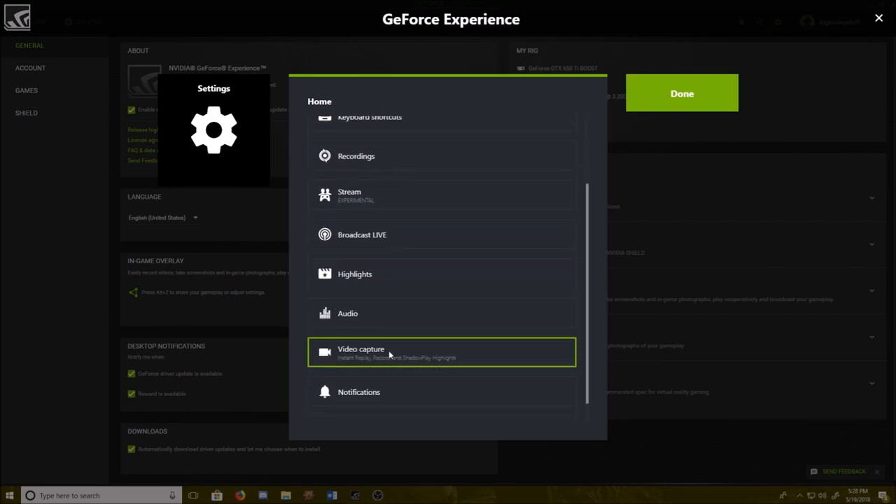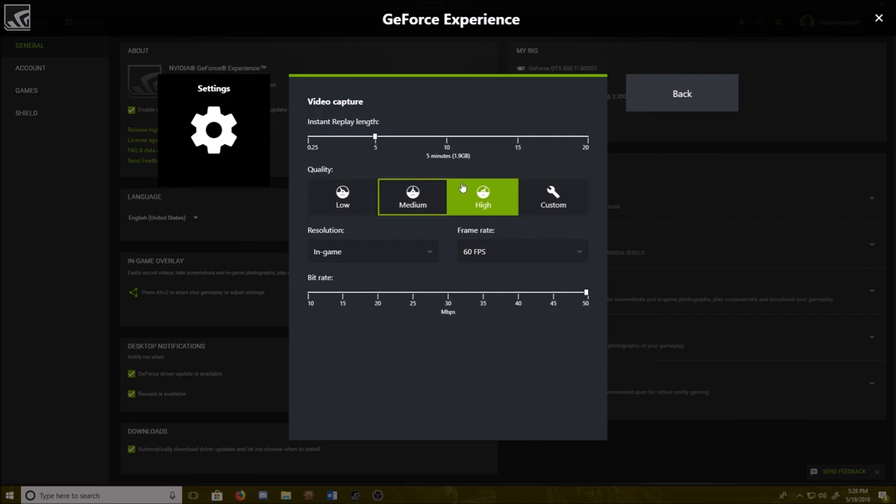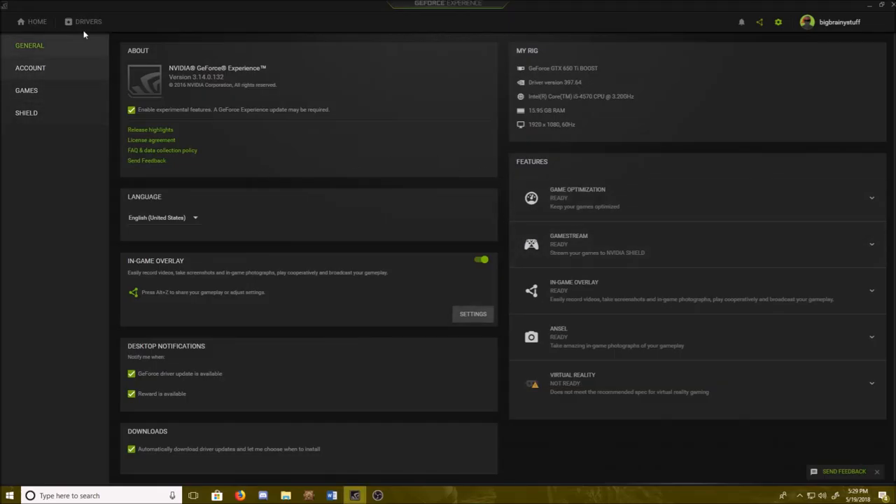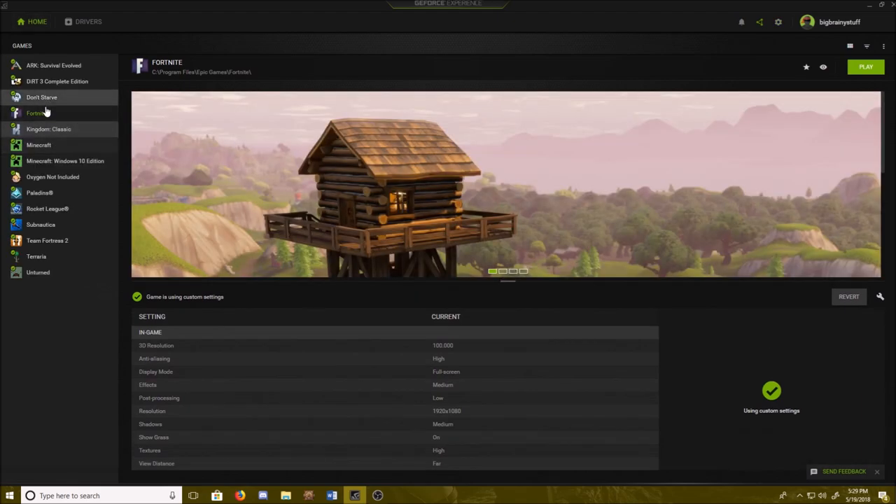If you want, go to Video Capture. I use high settings, 60fps, game resolution, and bitrate all the way up. I don't use Instant Replay, but this affects the quality of your highlights. That's all you need to do here. Then go home, go to Fortnite, press Play, and let it start up.